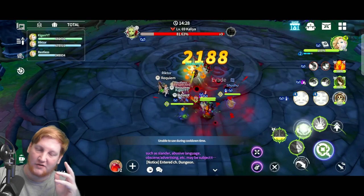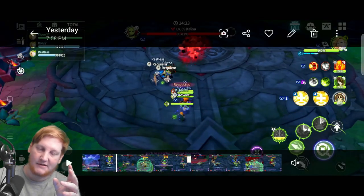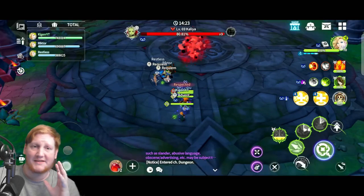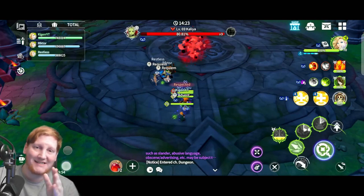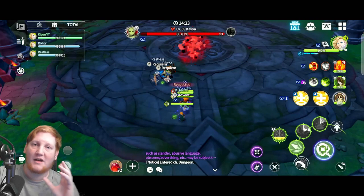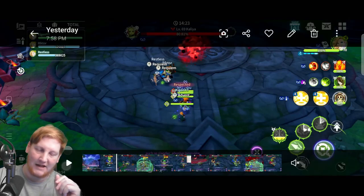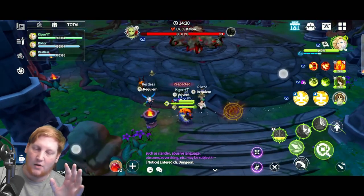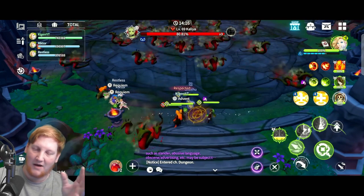Those are the two skills she uses until 80 percent, when the snake phase begins. If you're able to take her from 84 to 68 percent before the animation ends, or just burst her down quickly enough, you will entirely skip the snake phase.